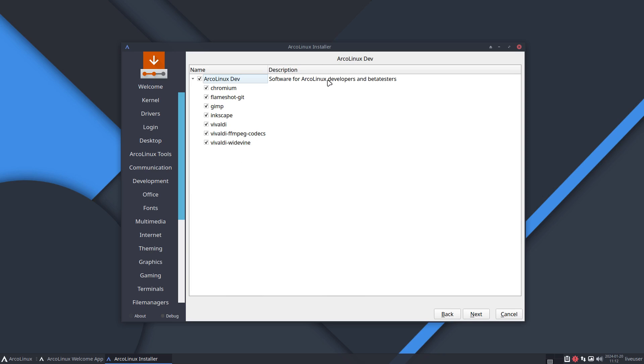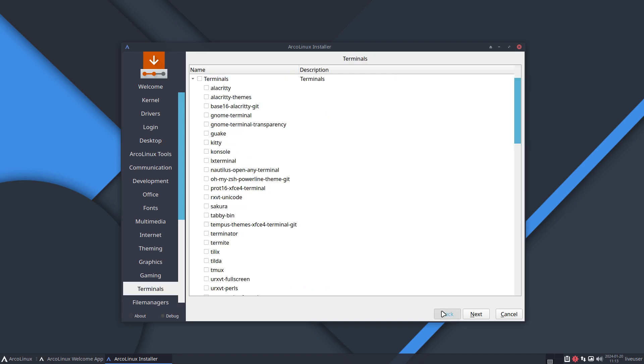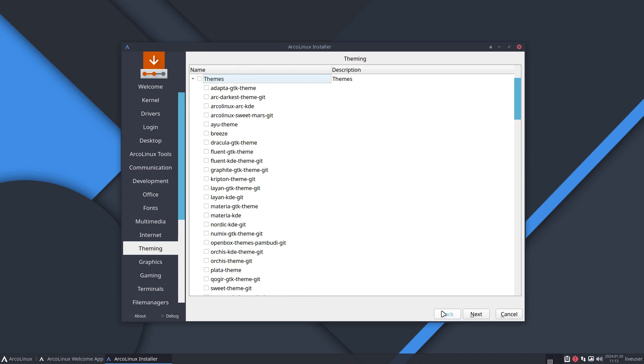As an ArcoLinux developer, I'd select the packages I'm missing from my own ISO — those will be downloaded and installed. The more you select, the more time it will take to download and install, depending on your internet speed and CPU speed. It could be fast or tediously slow — it's up to your network and hardware.